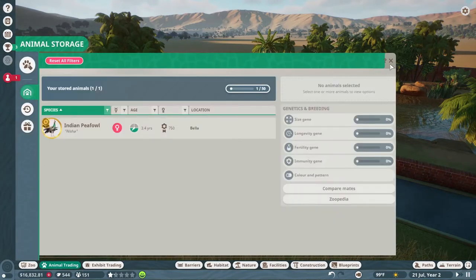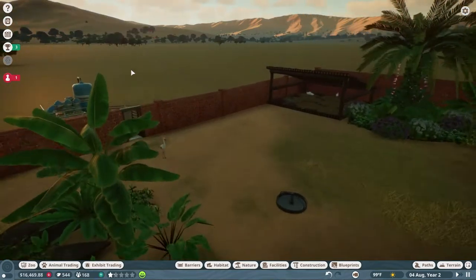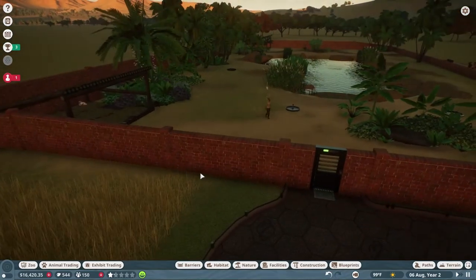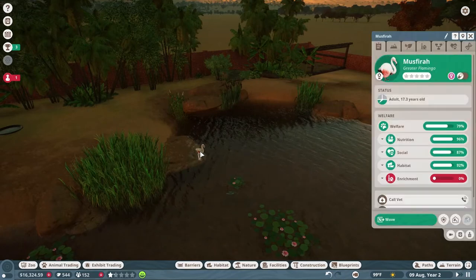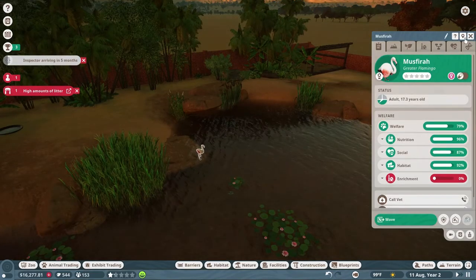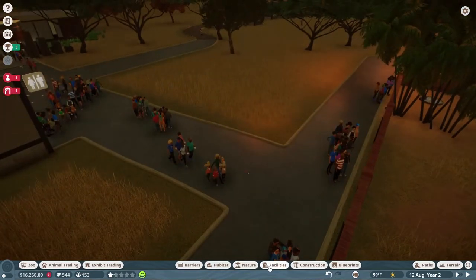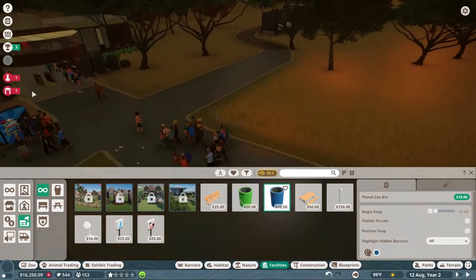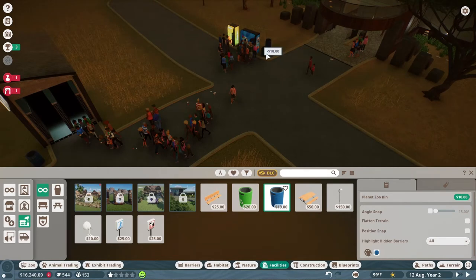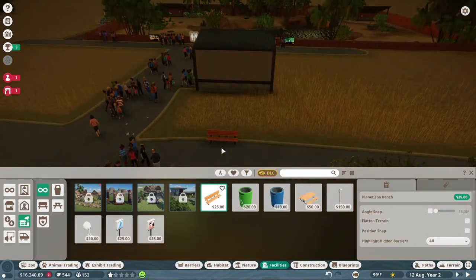We now have our exhibit officially complete. This is our new female. Moose Farah — oh, high amounts of litter. We don't have any trash cans. All these little details you've got to think about. They do not like trash, that's for sure. And I do want to get a couple of benches going because I also want to put up some educational stuff along here right when they come in.